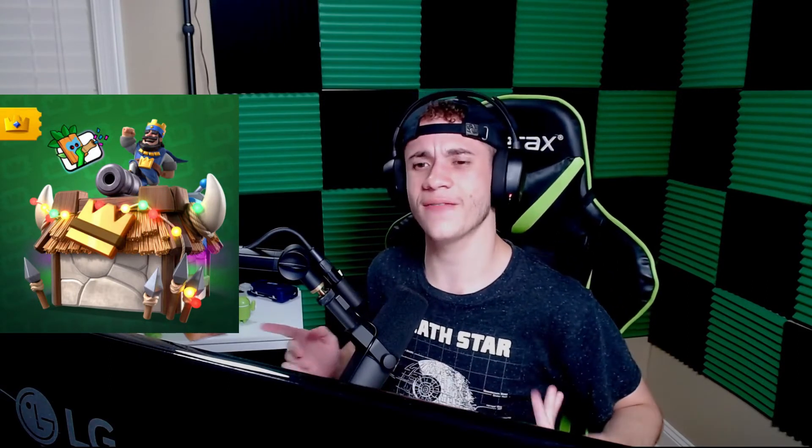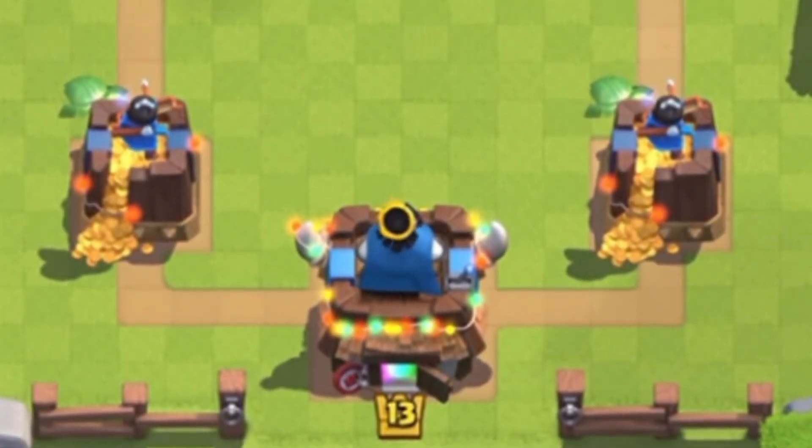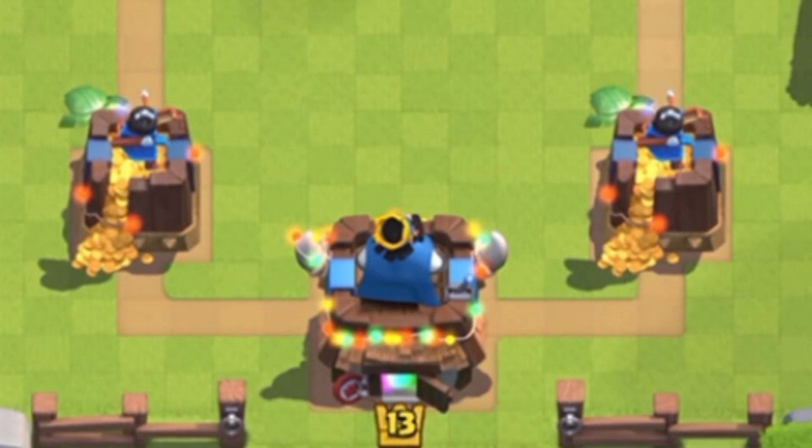Coming in at number 6 we have the Party Hut tower skin from season 5, the Great Goblin Feast. When this tower skin was released I had less than a thousand subscribers, and now I'm approaching 4,000 — time really does fly. I really like this tower skin; it's very simplistic, kind of a pseudo goblin hut with some lights around it. The lights aren't just related to Christmas — you can use them really any time of the year. It's a super cool tower skin.